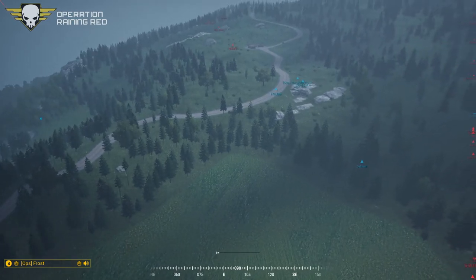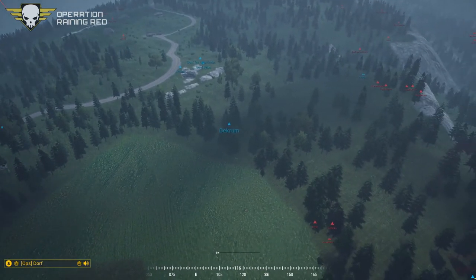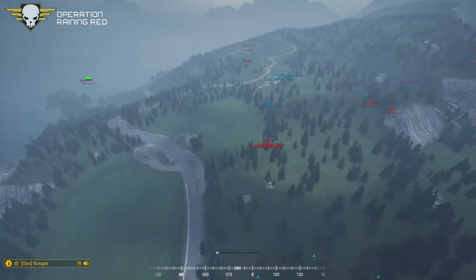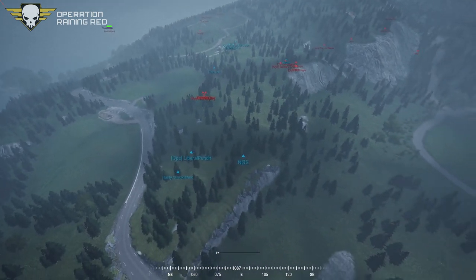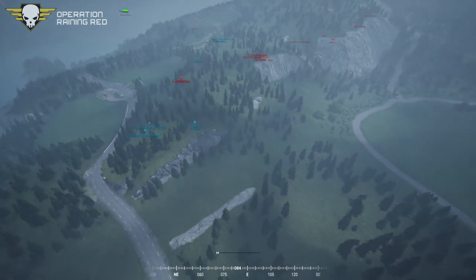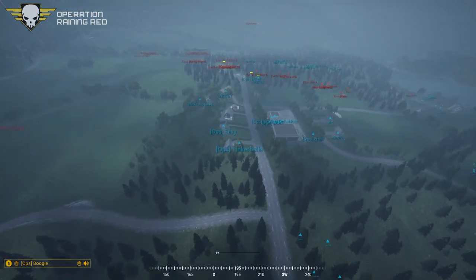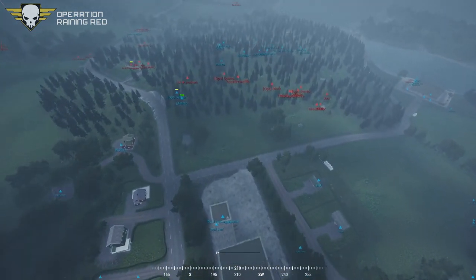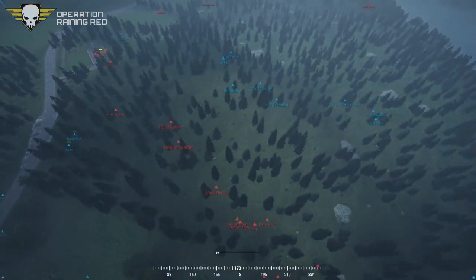I'm pretty sure that's Squad 3. Okay, they're definitely east of you, pretty close. Yeah, this is not looking good for Squad 1 over here — they are getting walked up on the rear. Probably between me and Squad 2. Though it does look like a good tactic here by the militia forces — Squad 3 up behind US forces.